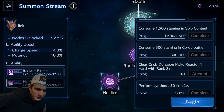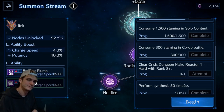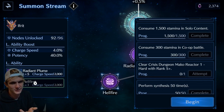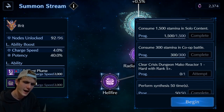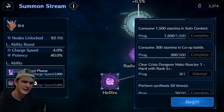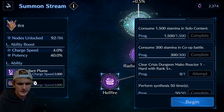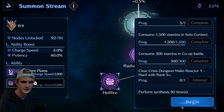Alright guys, my name is Ghost by Ghoul. Welcome back. If you've seen one of my other videos, welcome. I'm going to show you guys how to clear Crisis Dungeon Macro Reactor 1 Hard with S plus rank. I believe you pretty much just need lightning element and one specific type of sigil. I already made a party for this, so I'm going to begin.